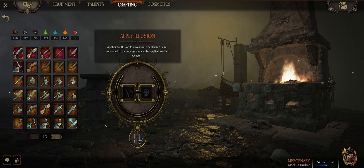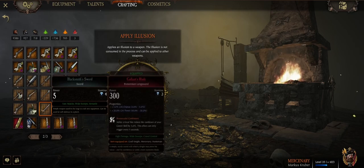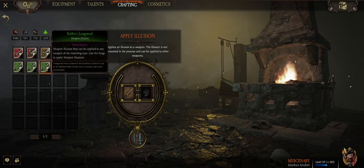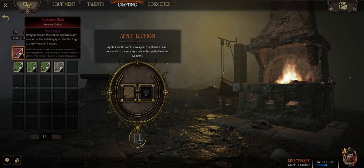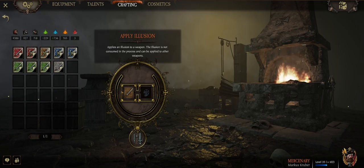I'll also talk about applying illusions. As you play the game, more weapons you get will have different skins. Some of them are kind of lackluster. For example, the blacksmith sword skin isn't very spectacular and is very boring. But since I've played a lot, I've unlocked illusions for other skins. If you get red weapons out of a container, out of a box, or out of your spoils of war, you can actually apply that illusion to other weapons. It won't have the stats, but it'll look pretty.